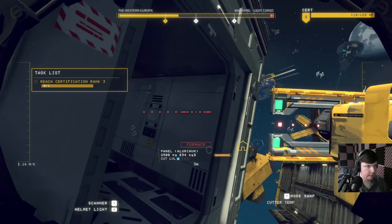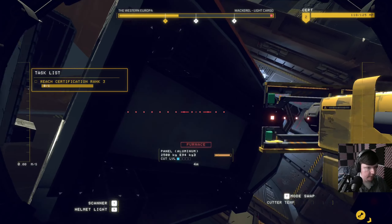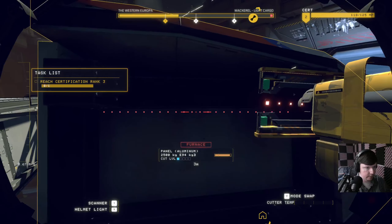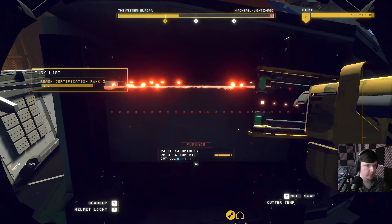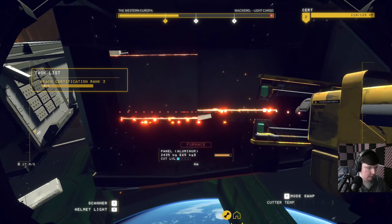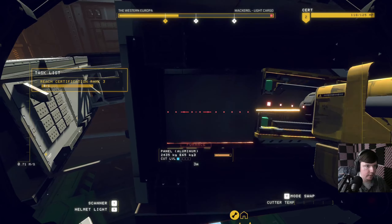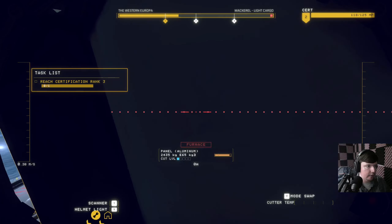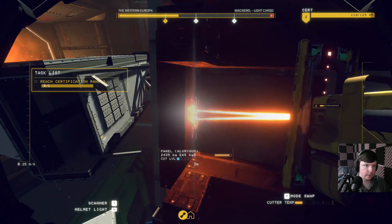I think we might be on a timer now. Maybe not for the first thing. Your primary goal is to reach rank three. Now try to remember: nanocarbon goes in the processor, aluminum goes in the furnace. Try to salvage the entire ship if you can - we call it using the whole buffalo. You'll hit your target faster that way and start knocking out that debt of yours. I'll be observing and giving you any help if you need it. Good luck, Cutter.